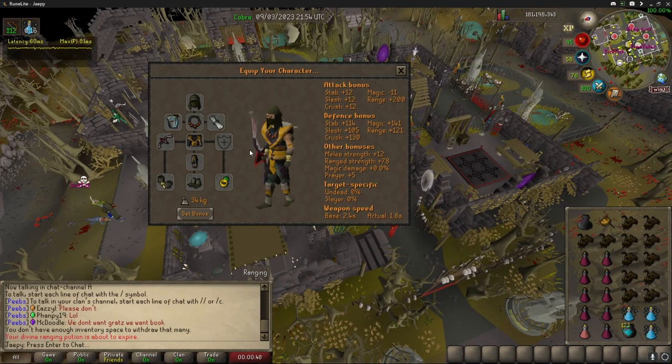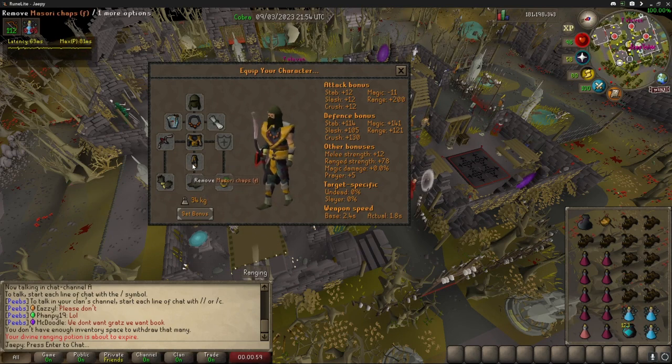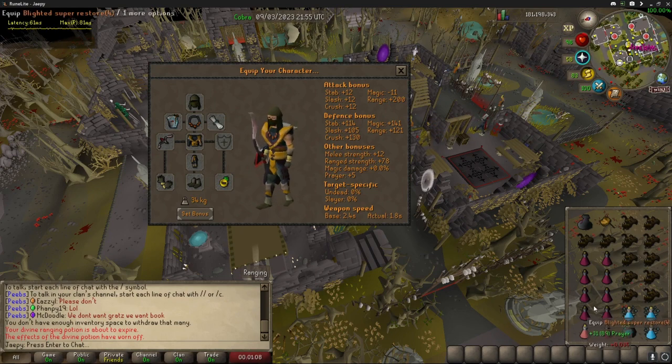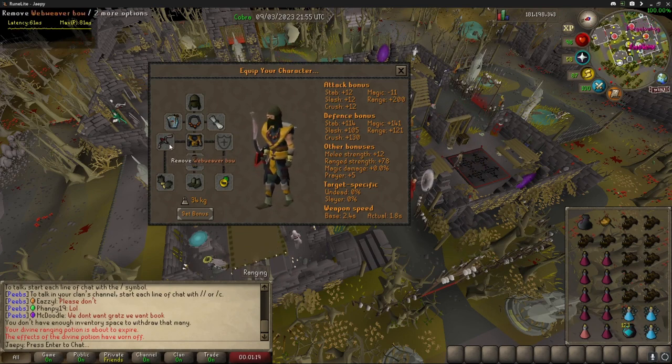This is the gear loadout that I recommend you bring. Void is slightly better than Masori, but it risks six mil whereas this risks like 700K — that's why I bring this instead. The Masori chaps are here for best-in-slot accuracy but they don't give you a max hit, so you don't lose very much damage if you take these off and replace them with black d'hide and then take out like an Armadyl godsword or a Void Waker to do some anti-PK. So if you want to anti-PK, really good setup — just drop the chaps. Void is a little bit better like I said, but it's not really worth the risk to me.